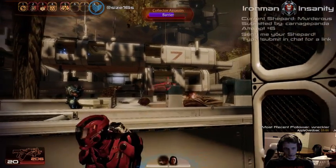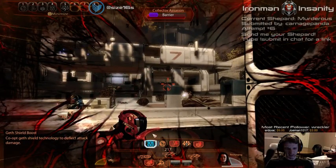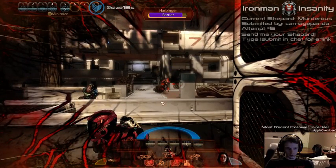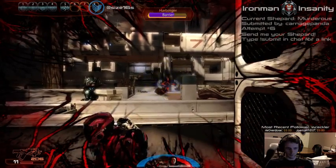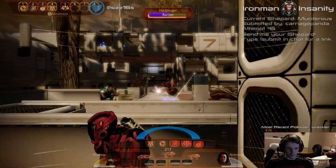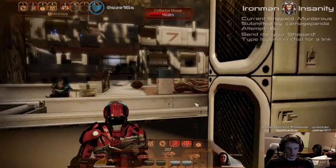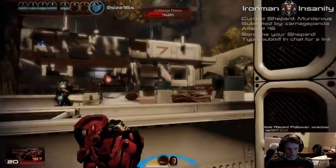It's going to be hard to kill him from this range. We're okay — Geth shield boost is the best. Focus on Harbinger a little bit. Make sure not to be in range of his bigger attack — that will stun you pretty badly. Keep distracting him while I focus on the other enemies.